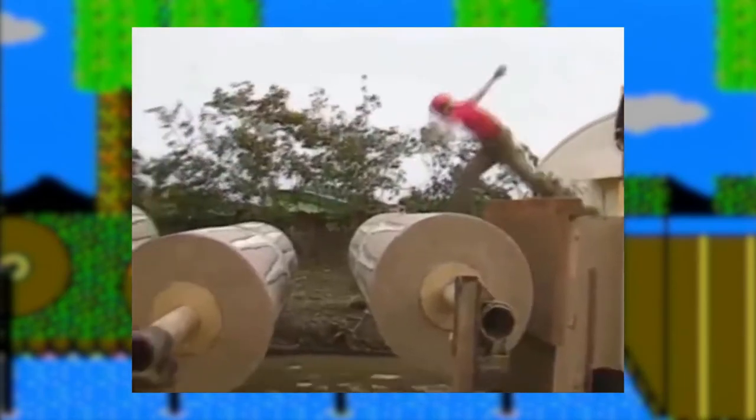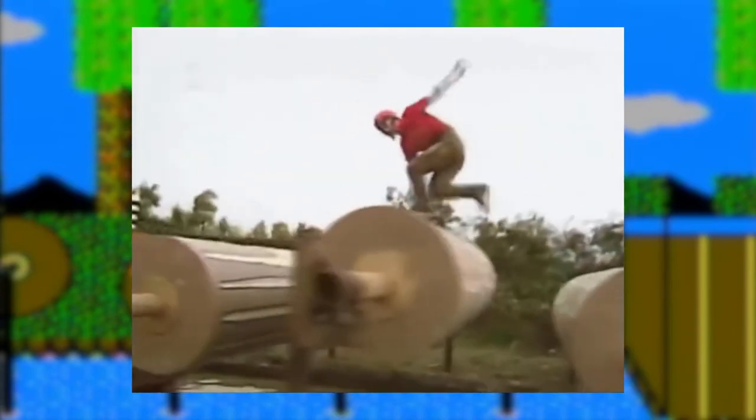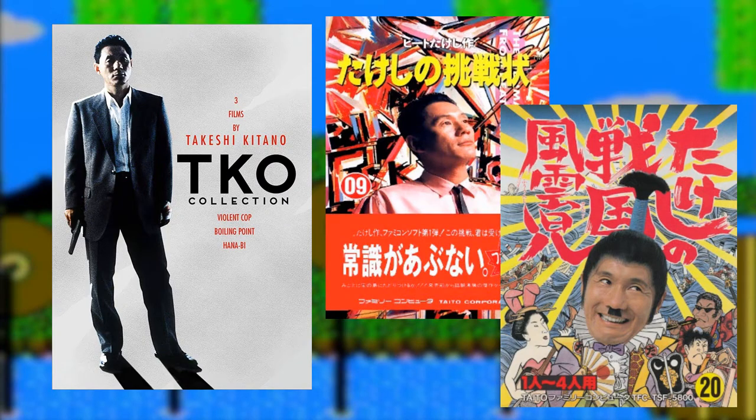Fun Takeshi Jo was the television show that was exported from Japan as Most Extreme Challenge — a game show where people were put through some wacky obstacle courses. The Takeshi in the title is Takeshi Kitano, film director and star of Takeshi no Cho Senjo and Takeshi no Sengoku Fuunji.